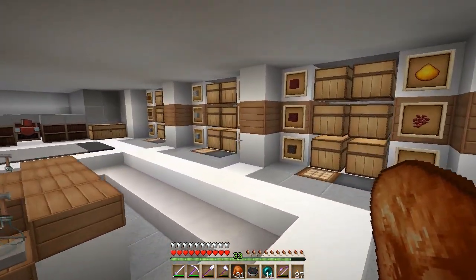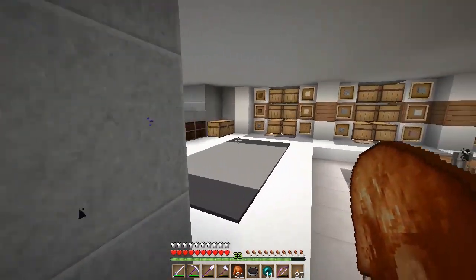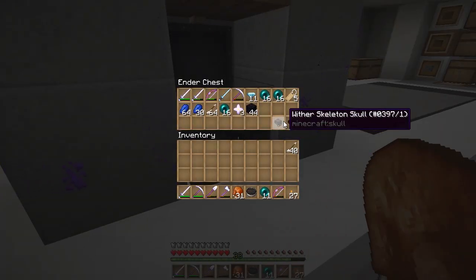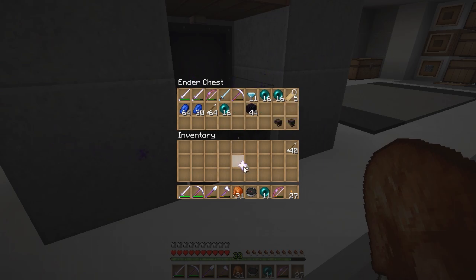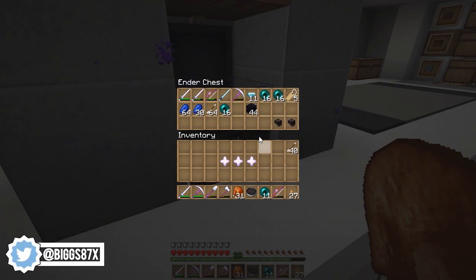Welcome back to another episode on the Chaos Craft server. In the last episode me and Zai fought five wither bosses — they're easy, I didn't realize they were that easy. Me and Zai split the nether stars; she already had one so she gave me three.